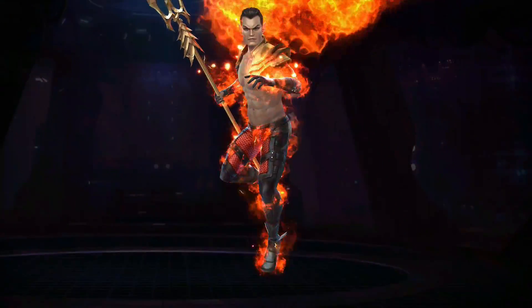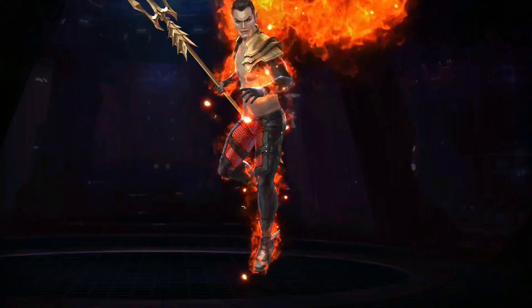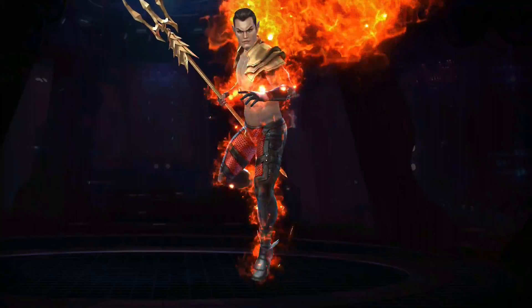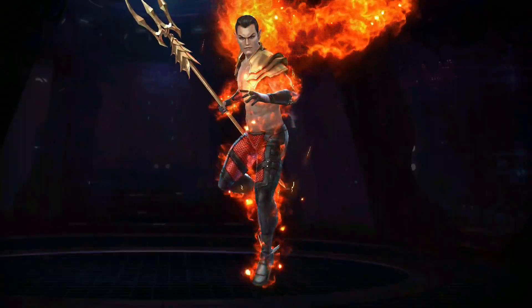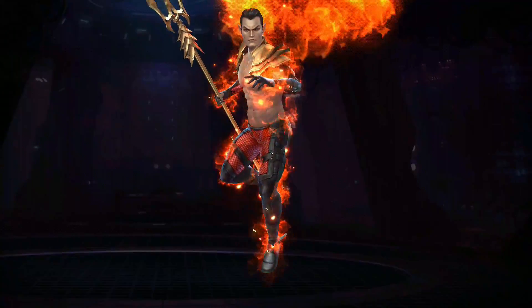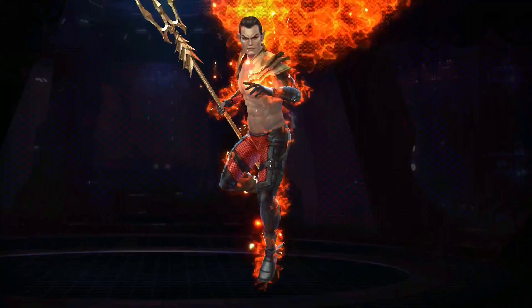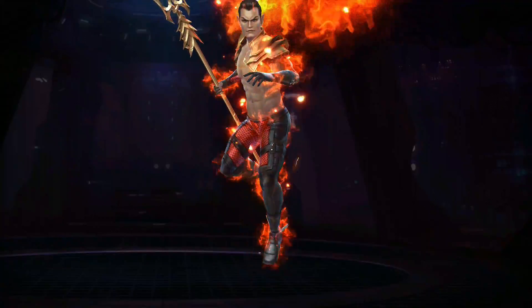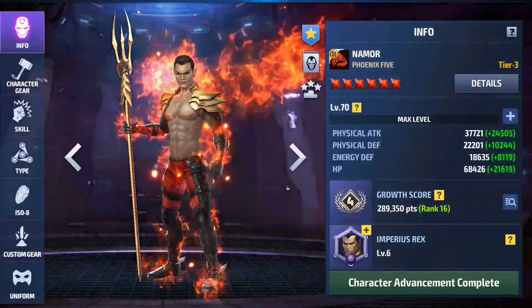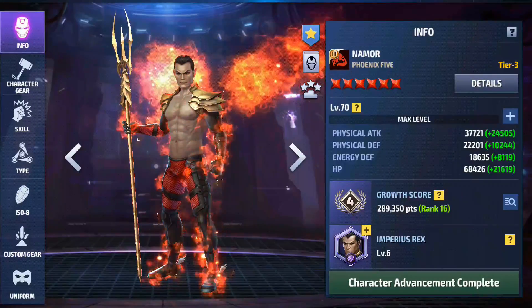For number four, this character got a new uniform and can turn from a hero to a villain character. He is also one of the best alignment extreme characters with a high score. This is my recommendation, and he will be a great character if you combine him with Gold Painter as a support character. That's why he is number four.